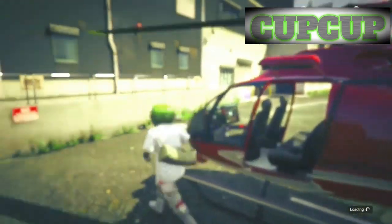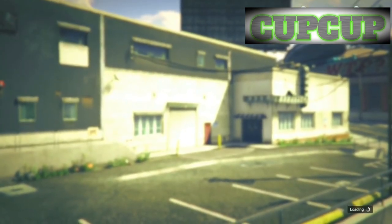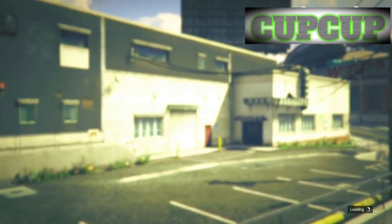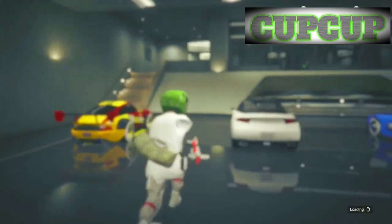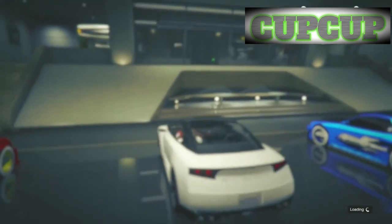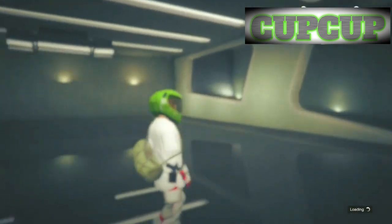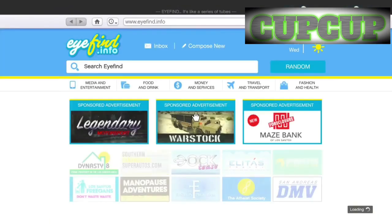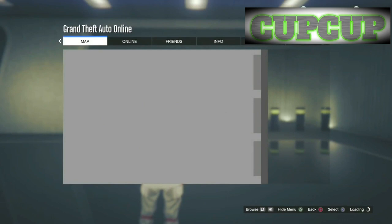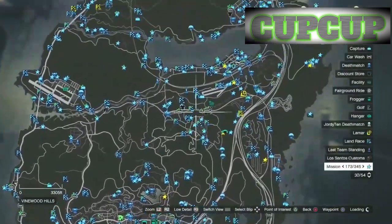Once you're in the nightclub, be as quick as possible. Drive the car out and it will go invisible. Once it goes invisible, bring up your phone, go to internet, hit the options button to get the map, then hit X and the interaction button to access the map.